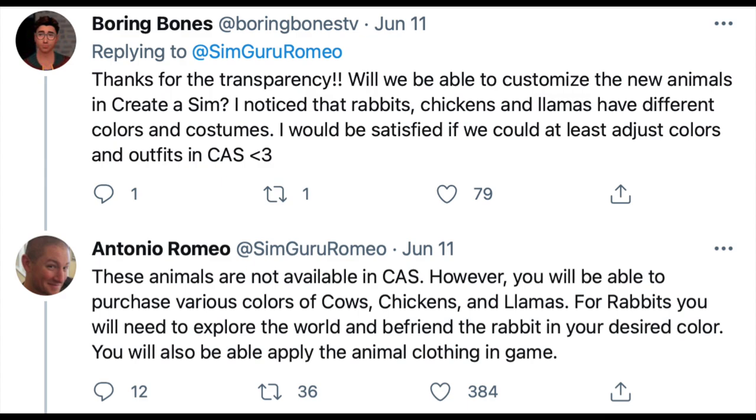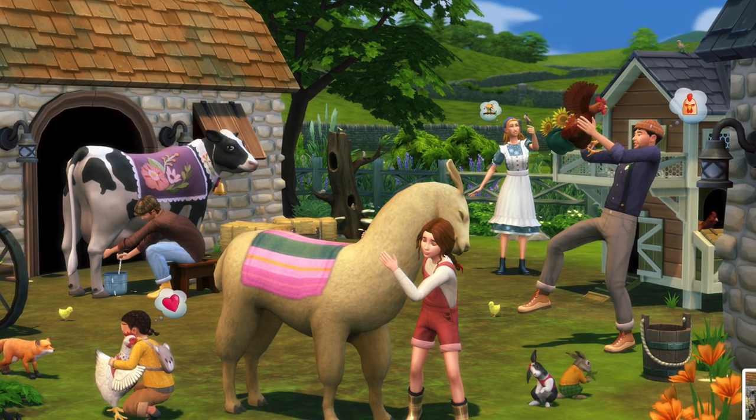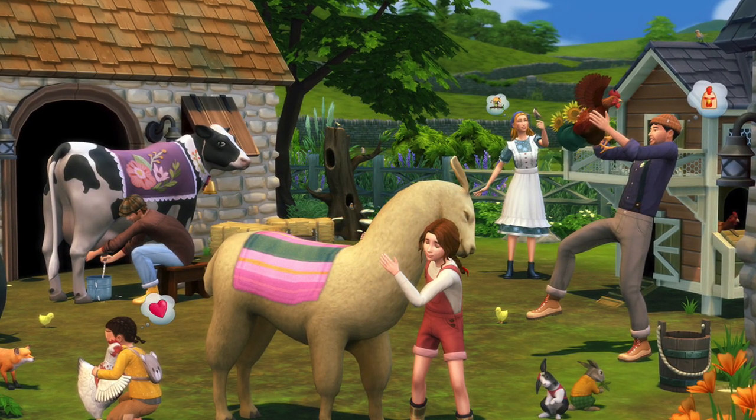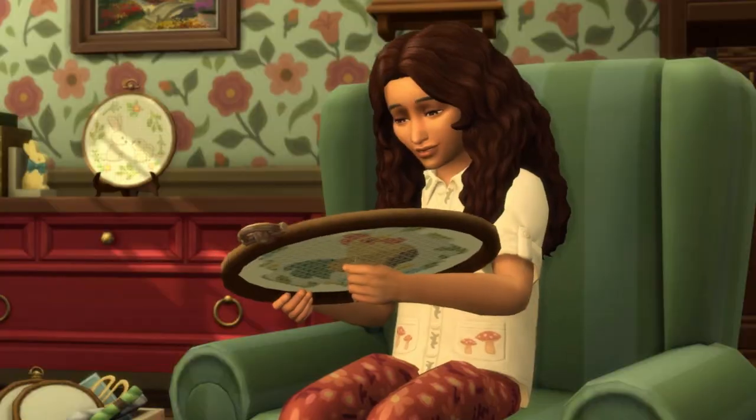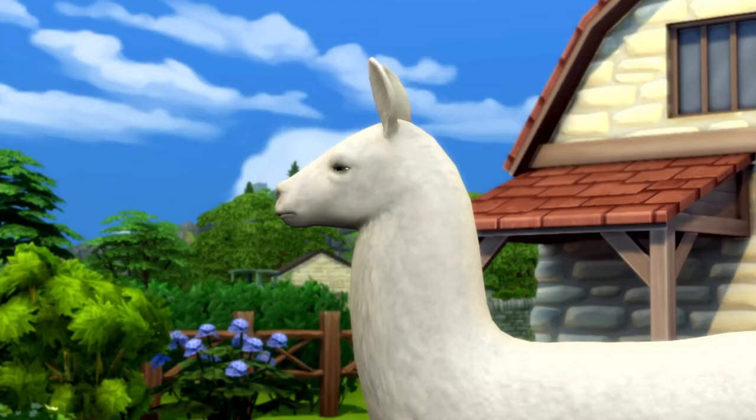For rabbits, you will need to explore the world and befriend the rabbit in your desired color. You will also be able to apply animal clothing in game, which is really interesting — I'm assuming that is for an animal that you befriend. Someone also let me know that you will be able to get different milk flavors from your cows depending on what you feed them. Many were also concerned about how or even if the plants you grow on the farm are any different from the gardening system we already have.